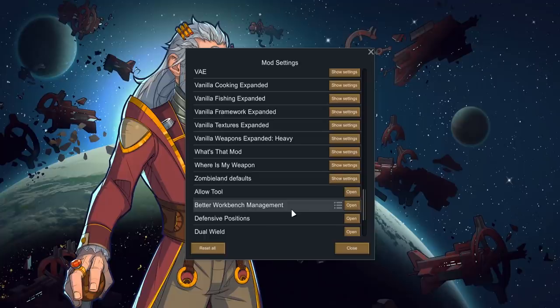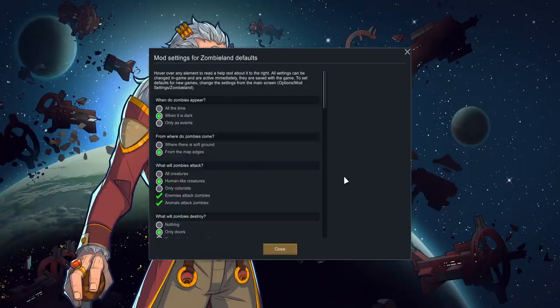Zombie Land settings are a little more complex — I've written these up on the Steam Workshop page if you want to follow along. When do zombies appear? Only when it's dark. Where do they come from? Map edges rather than soft ground — otherwise they can pop up in your farms, which makes things very difficult. What will zombies attack? Human-like creatures. I've set animals to attack zombies back if attacked, so they can defend themselves.